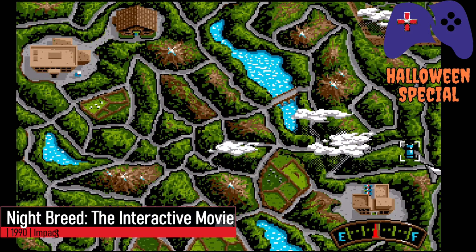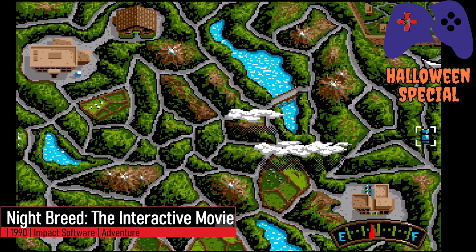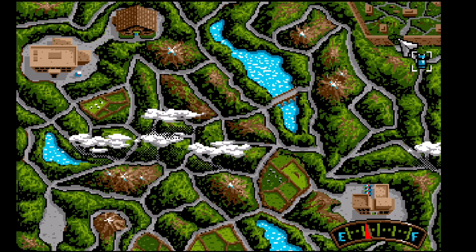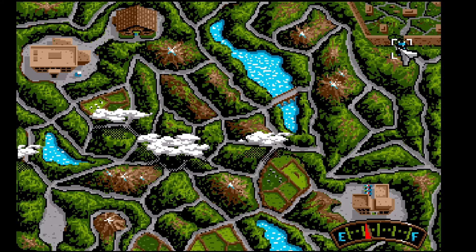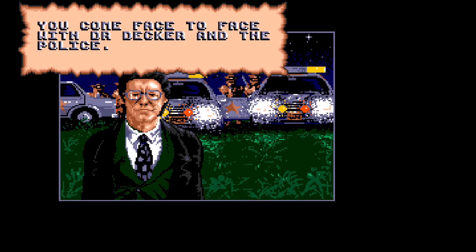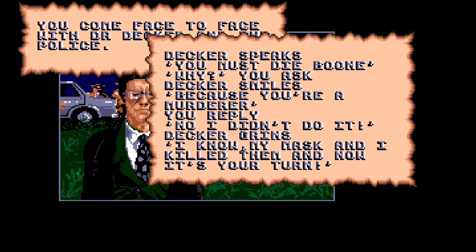For some reason Ocean Software made not one but two games based on Clive Barker's Nightbreed. The interactive movie is easily the best of the two, as it does a pretty good job of translating the film's plot into a game. This was actually one of the games that came bundled with my first Amiga 500, and I remember enjoying the mix of story sequences, minigames, and adventure sections. It's pretty basic by today's standards, but it's nice to see a developer try something a little bit different with a movie license.